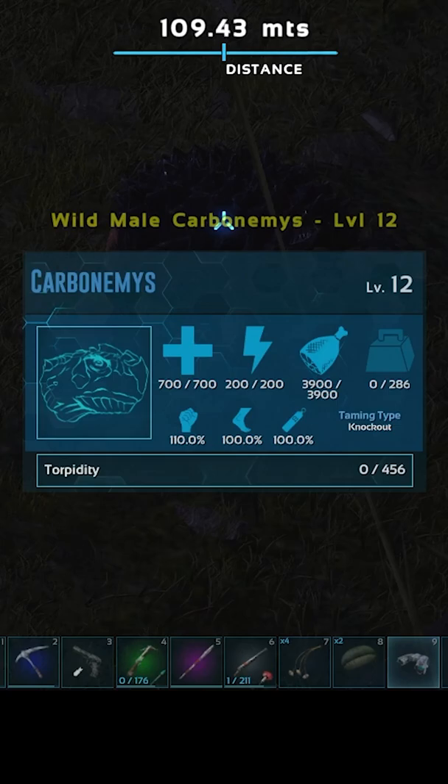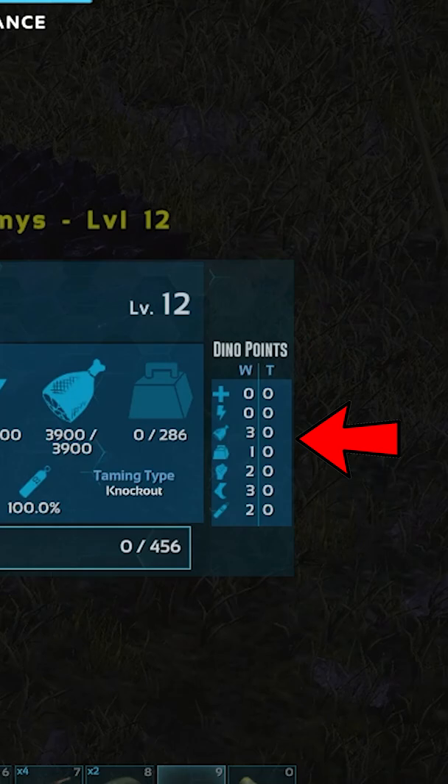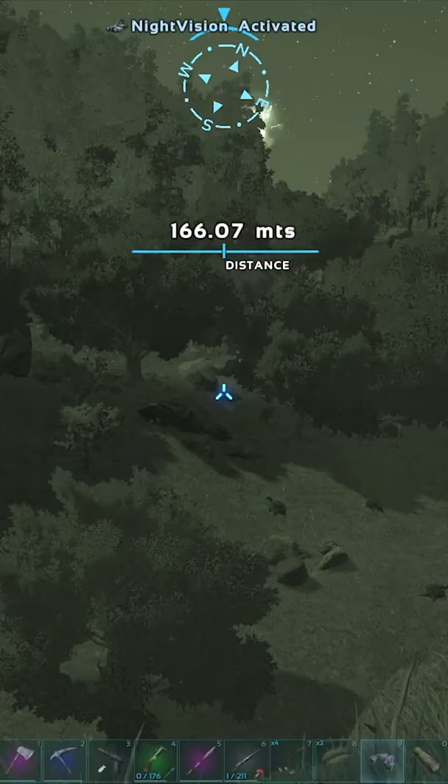Whenever I look at a dino, it shows me the dino stats. Then if you press the letter N, it'll show you how many points it has into each stat. And then you can press G and it shows you exactly how many of each food it takes to tame.